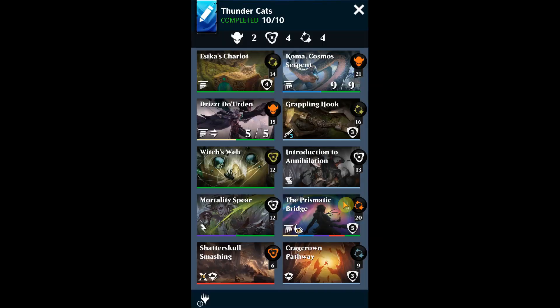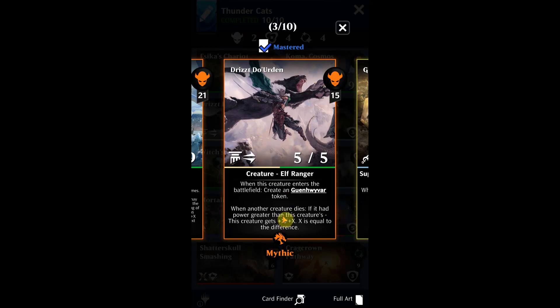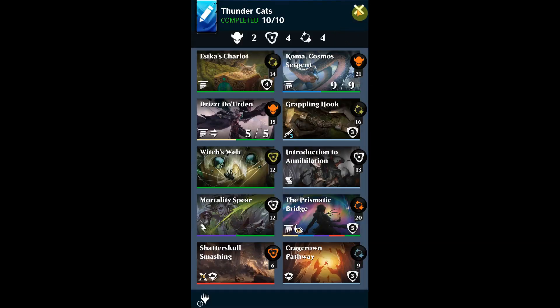We've got grappling hook to put on big cat to get him nice and strong, and witch's web to tap things down. Prismatic Bridge — a lot of people have this card — it lets you draw either a prismatic bridge or one of two different creatures and put it into play for free. One thing to be careful of: when another creature dies, if it had power greater than this creature's, this creature gets that difference added. We need to make sure big cat doesn't accidentally die.